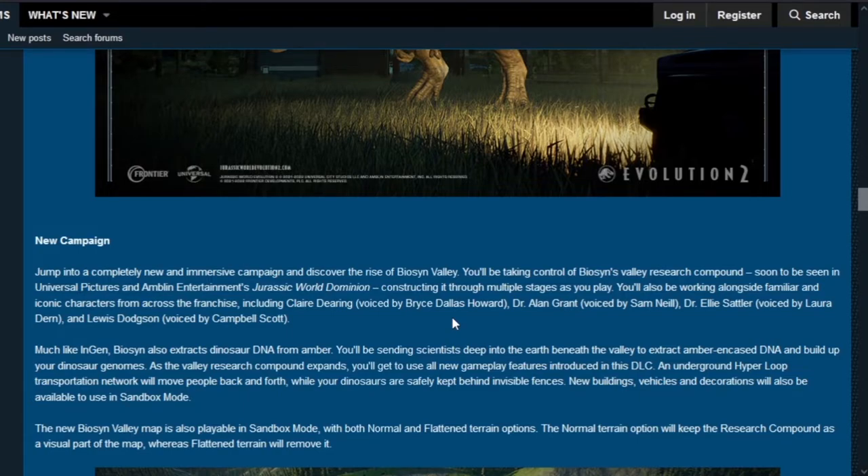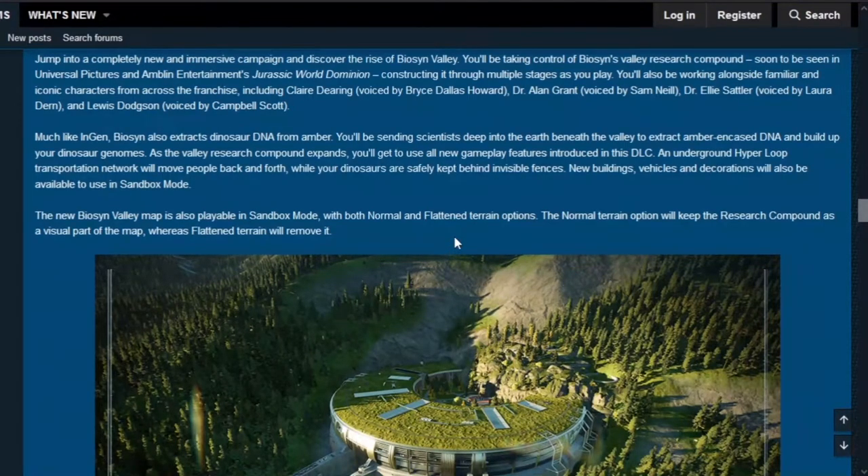Much like in the film, Biosyn extracts dinosaur DNA from amber. You'll be sending scientists deep into the earth beneath the valley to extract amber-encased DNA and build up your dinosaur genomes. As the valley research compound expands, you'll get to use all new gameplay features including an underground hyperloop transportation network, new invisible fences, and new buildings, vehicles, and decorations also available in sandbox mode.